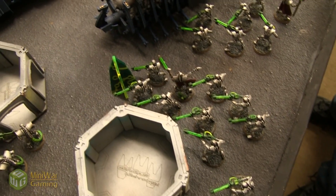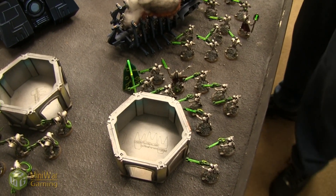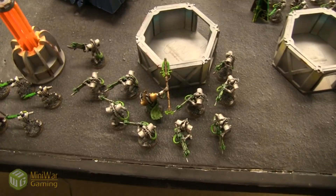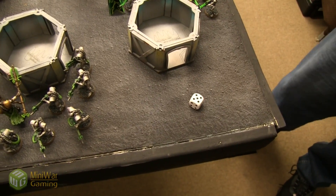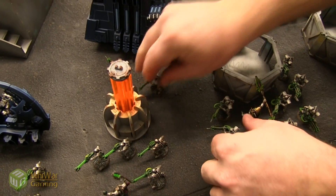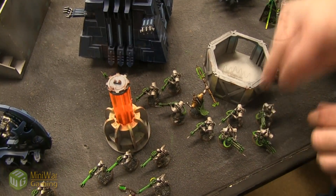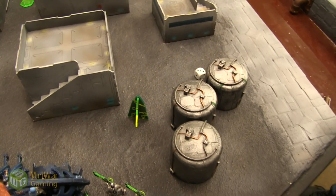This guy forfeits his shooting and activates another objective — so that gives the Necrons two activated. The rest will run — only one inch, so not very far. Overlord Sobek's group runs five inches — that's better. This group runs three inches as well. End of Necrons' movement.